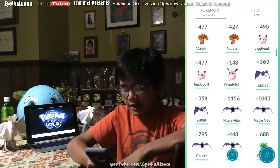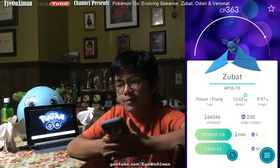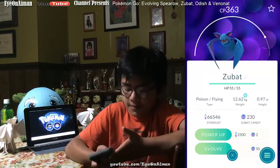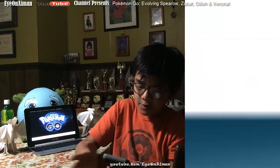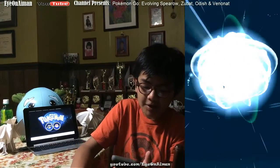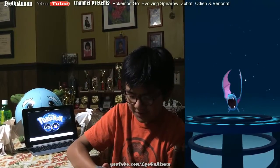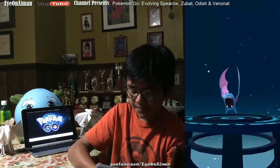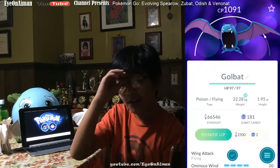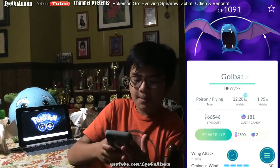Next we have Zubat. He takes 50 candies to evolve and we have 230 Zubat candies. I think this one is less common than Pidgey because I only see like 2 or 3 of these an hour — I see like 5 or 6 Pidgeys an hour, so I see a difference. So let's evolve him. Zubat at 363 CP turns into — I would say — an 800-something Golbat, probably. A Golbat is just a Zubat with a big mouth. That was 1091 CP! It was 393 and went to 1091 — that's close to a 2.5 multiplier. That's pretty cool.